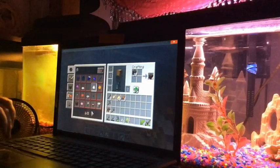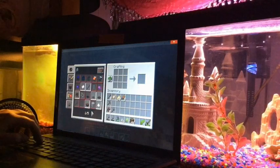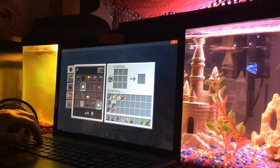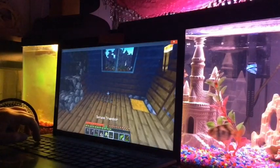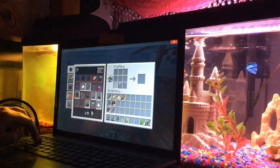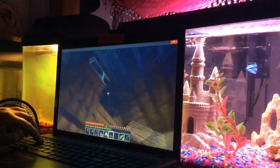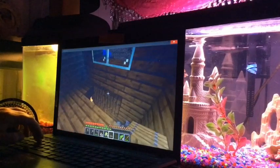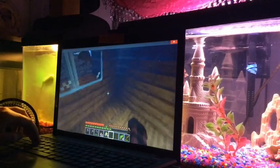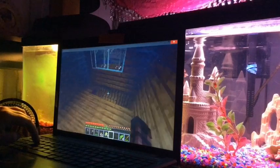I need to turn these into planks — go in here, take the four out of there, and then make some trapdoors. One there, one there, one there — I'll make another set. See, complete floor! And they're all going the same way. But now I can actually look out my windows.